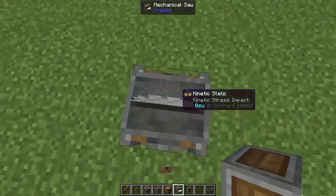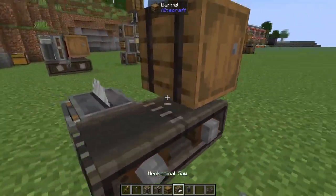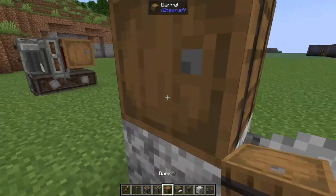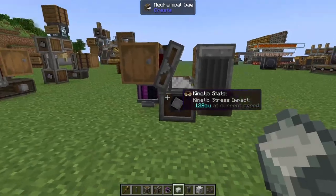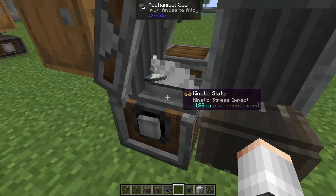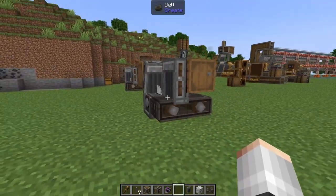We're going to start off with a mechanical saw, then in front of the saw we're going to pop down a two-long belt, a barrel on the right side, an andesite funnel going into the barrel, a temporary block, a barrel, and another andesite funnel. Then around the other side, you're going to grab yourself a gearbox, pop it in here, and that's the build complete. Add some rotational power, pop an andesite alloy into the barrel, and that'll get sawn down into six shafts.